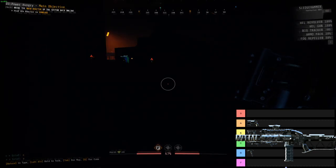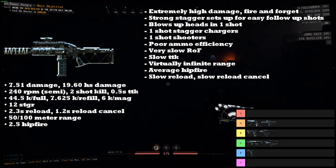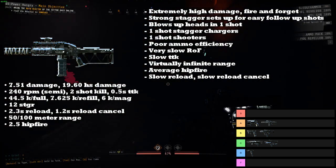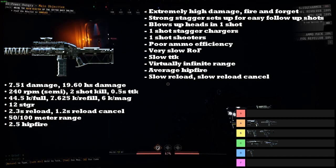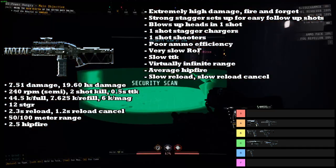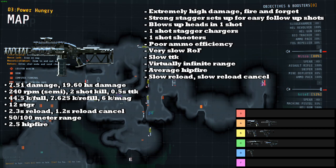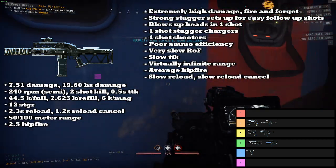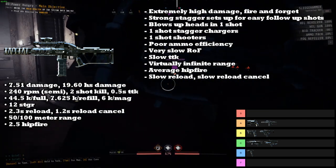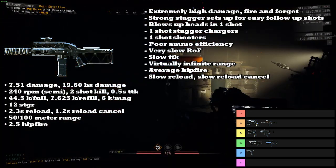Next up we have the DMR, and the DMR is going into the A tier. The DMR has an extremely high amount of damage per shot and much like the Hell Revolver has a semi fire-and-forget play style — although more prevalent here, because the DMR on a headshot will leave enemies on less than 1 HP, so any bullet from any gun will finish them. It has strong stagger allowing for really easy follow-up headshots, blows up heads in one shot, and can one-shot stagger chargers. It can also one-shot shooters. It does have poor ammo efficiency and a very slow rate of fire, giving a slow time to kill at 0.5 seconds. It makes up for this with virtually infinite range — fall-off begins at 50 meters.